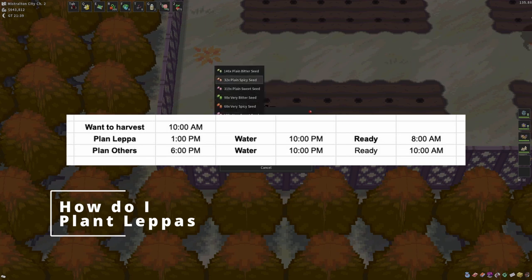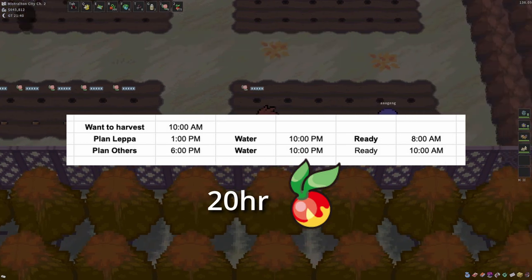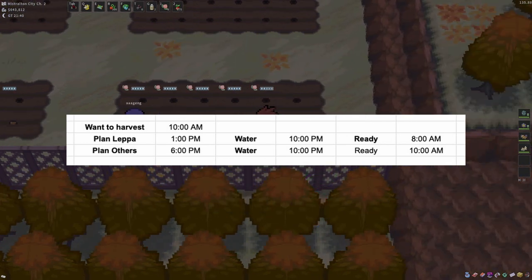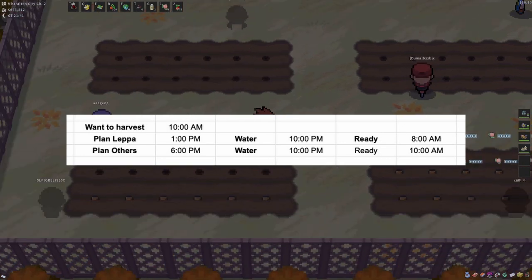How do I plant Lepa berries? With Lepas, the time of planting changes since Lepa is a 20-hour berry. I will look to plant them 4 hours before I plant the other ones — in this case around 1 pm. The water time remains the same, around 9 pm at most.